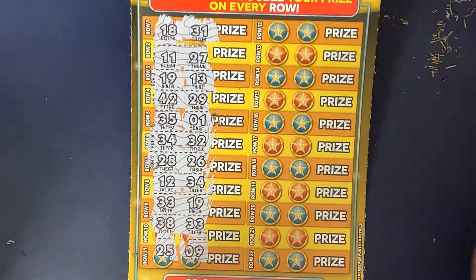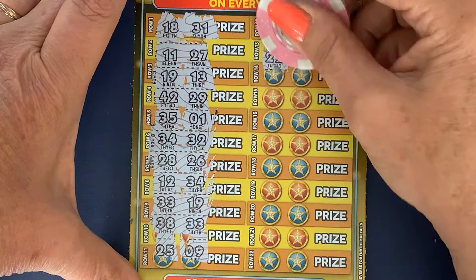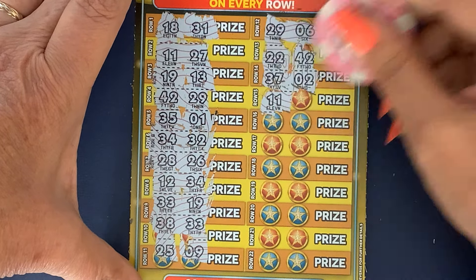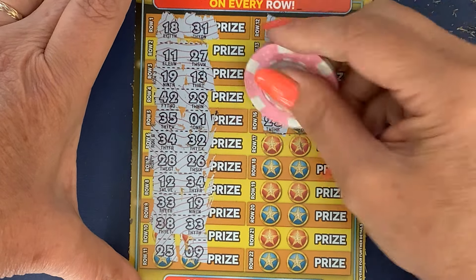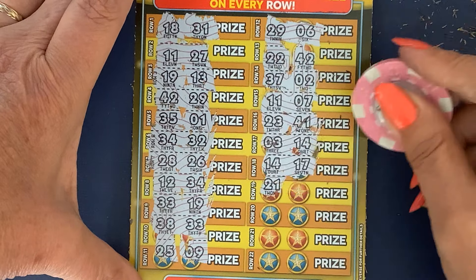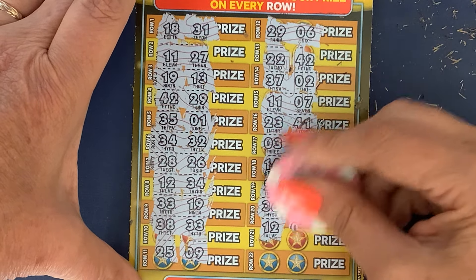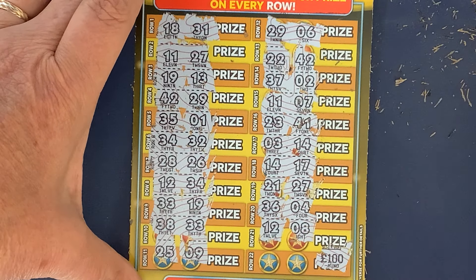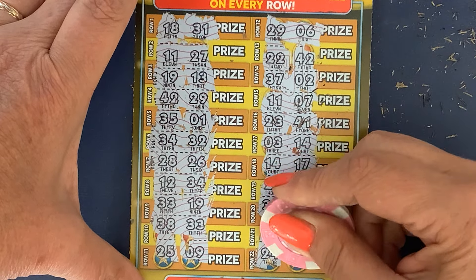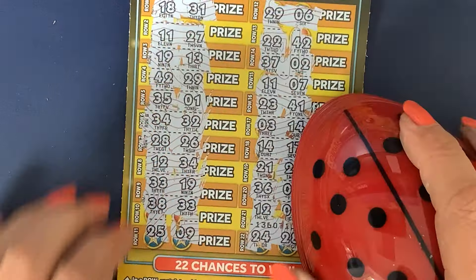25 and 9. 29 and 6. 29 and 6. 22 and 42. 37. And 2. 11 and 7. 23. 41. 3. 14. 14. 14 — why weren't you up there? 17. 21. 27. 36. 4. 12. And 8. Have we had a hundred pounds this month? Yeah, we have this year at the beginning of the year. Twice I've got a hundred pounds. 24 — it's a 2. But it's an 8. 2 and 8. What a state these cards have been today.